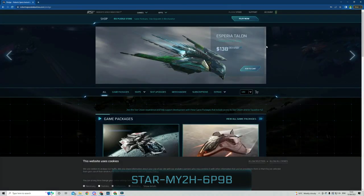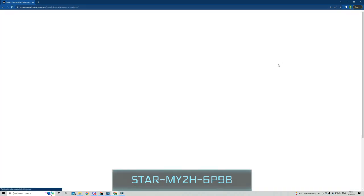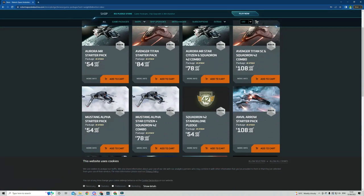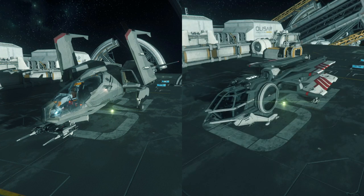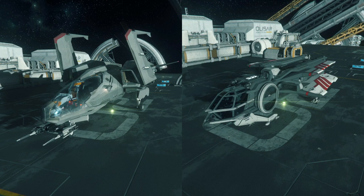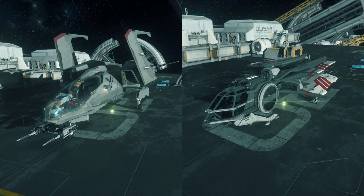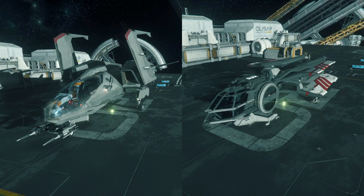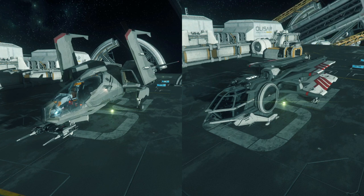My only two recommendations are the RSI Aurora MR and the Consolidated Outland Mustang Alpha. These are your two basic starter packs and honestly I'd suggest everyone just starts with one of these. You've probably heard tales of SC and people paying lots of money for JPEGs, but the game's fully accessible and enjoyable as long as you've got a game package. The Mustang is a bit more of a fighter in terms of looks and handling, but ultimately they have pretty much the same weapons loadouts. I tend to prefer the Aurora because it has the added benefit of a bed, which allows you to log in and out of the game on the move. Both of these ships are cheap as chips in-game, so within a couple of hours you could easily buy the other one — though you almost certainly won't, since you'll set your sights on something better.